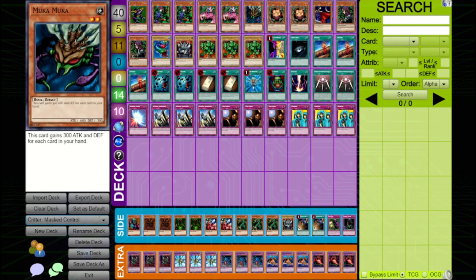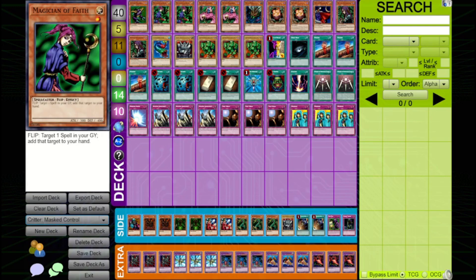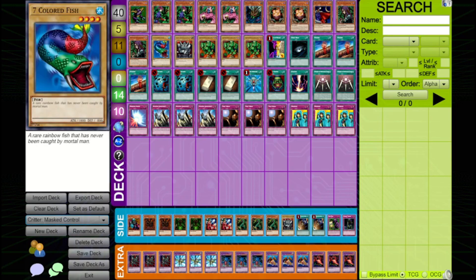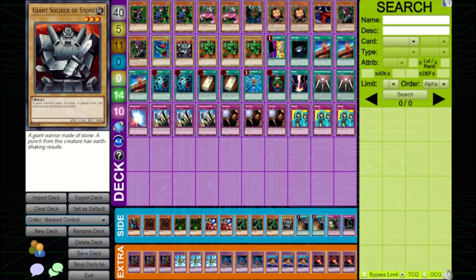For the other cards in the deck, we've got two Sangan and two Witch of the Black Forest, which can search out pretty much everything in your deck. We've also got two Magician of Faith to cycle very powerful spells — there are a lot in this format, so this can be insanely strong if you pull it off. We also have a Cannon Soldier to close out games. In addition to Mooka Mooka, we've got a Seven Colored Fish and three Lodgen for more consistent beatdown, since those monsters have 1800 base attack at all times. And we have a Giant Soldier of Stone to act as a defensive wall when we need it.